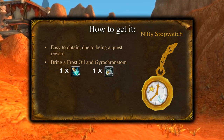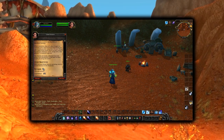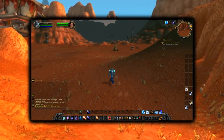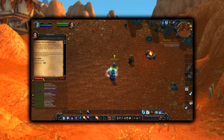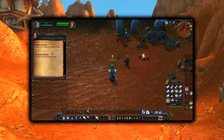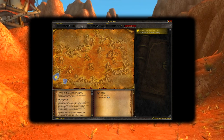The first quests are the Study of Elements, where you will have to collect 10 small stone shards, which you can find right next to the quest giver on your left. After that you turn in the quest and collect 3 large stone slabs here.